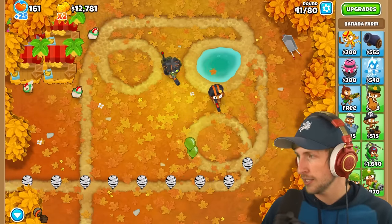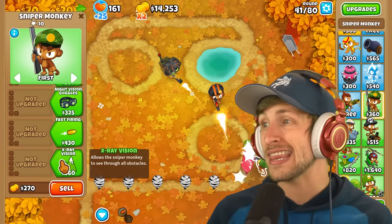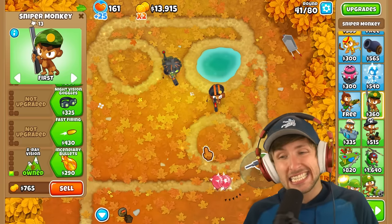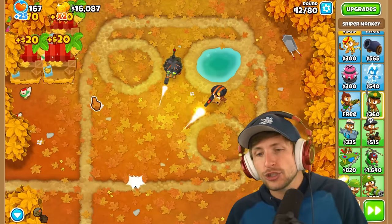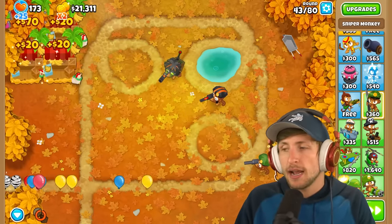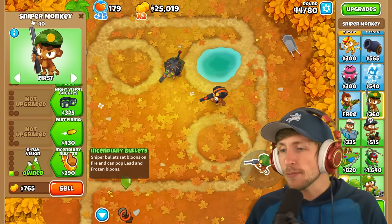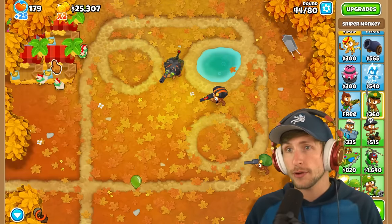Let's take a look at this new Sniper Monkey. X-ray vision allows the Sniper Monkey to see through all obstacles - that's amazing. So that makes this Sniper Monkey insane on certain maps. Like, some maps you just can't use Sniper Monkeys, but I bet this would actually make him broken on certain maps. So, incendiary bullets - Sniper bullets set balloons on fire and can pop lead. That's pretty epic already.